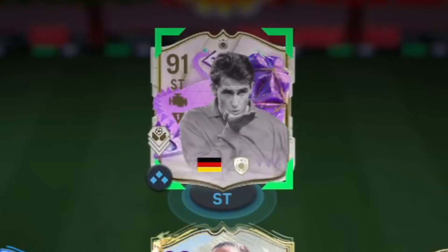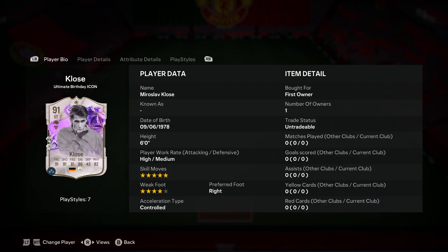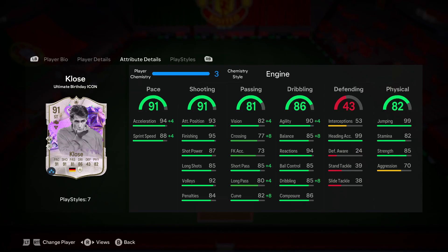We're looking at the Ultimate Birthday Icon Miroslav Klose card. He has five-star skill moves, four-star weak foot, high/medium work rates, and is six foot tall. His current acceleration type is controlled: 91 pace, 91 shooting, 81 passing, 86 dribbling, 82 physical. Diving into his in-game stats, it looks like we have a very usable Miroslav Klose closer card in this game.